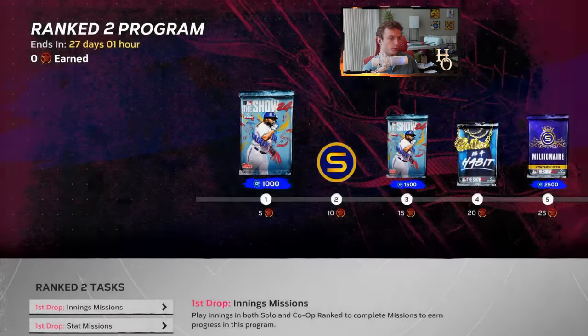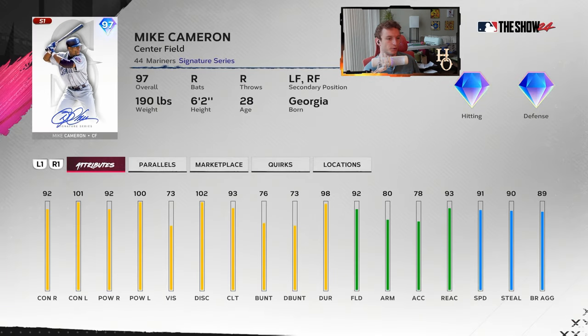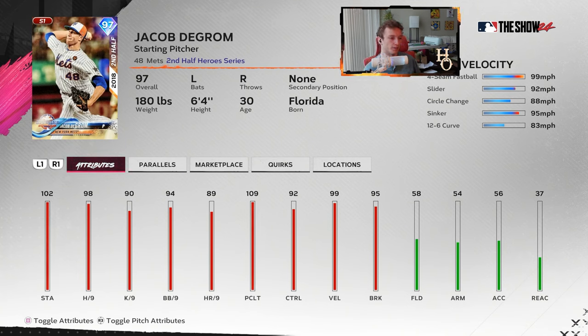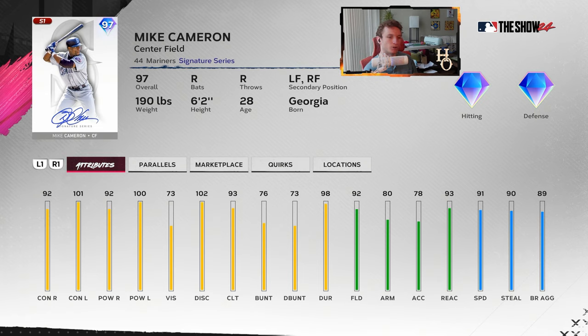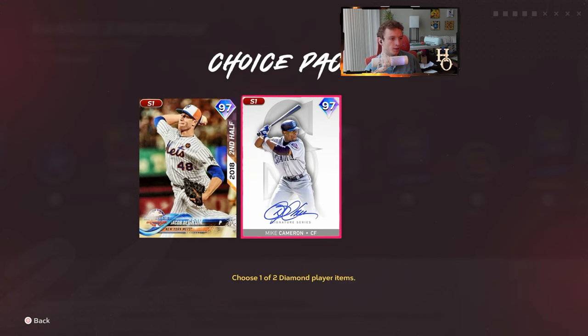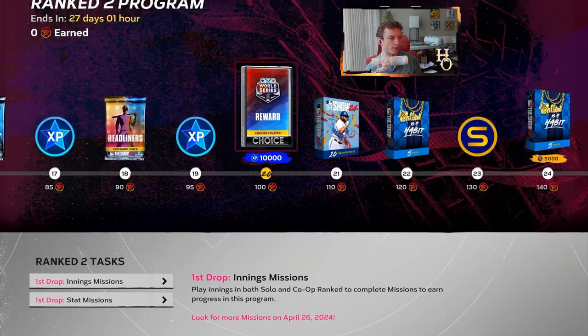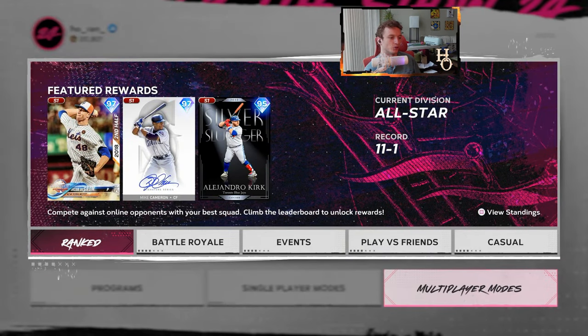Ranked is going to be a toss-up for me. I'll be pushing for Jacob deGrom and Mike Cameron, who's going to be one of the better center fielders in the game. deGrom will probably last a little bit longer for your team being a 97 overall pitcher — he's got the outlier on the fastball. They gave him a sinker last year and kept that for this year instead of a two-seam fastball, so his mix is a little bit better. Per nines look really balanced. Mike Cameron's going to be one of the best center fielders — he's got the speed, the fielding, six quirks and they're good ones. I don't think you can go wrong with either of those.